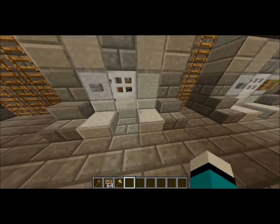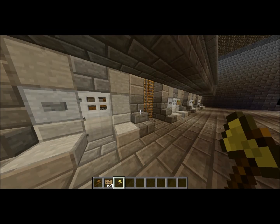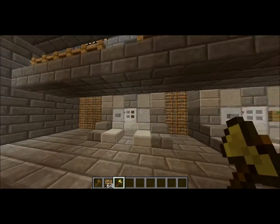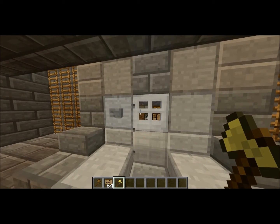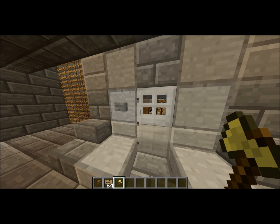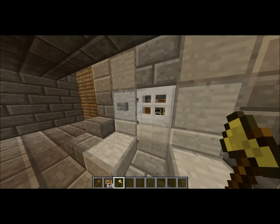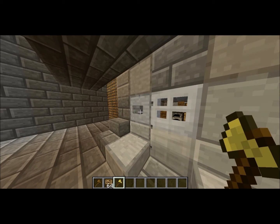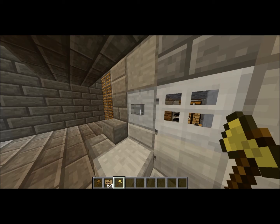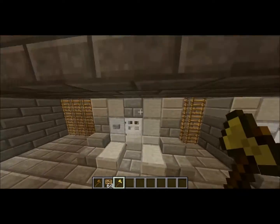First thing you're going to need to do is — if y'all were previous server owners and you did have anything like this — this is my jails for A-Block — you would know there was a plugin called Simple Region Market. That was insanely easy to use, but now they didn't update the plugin, so this is, in my opinion, the closest and best one to it.